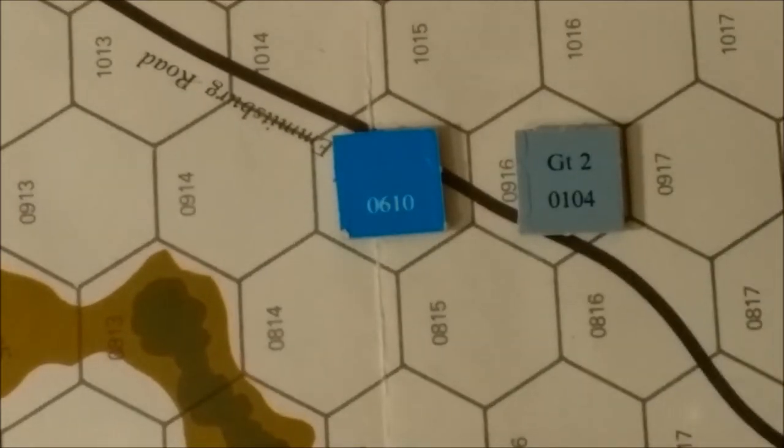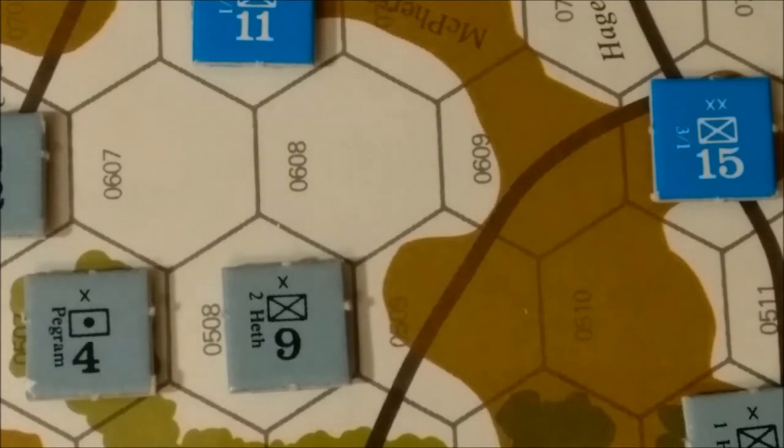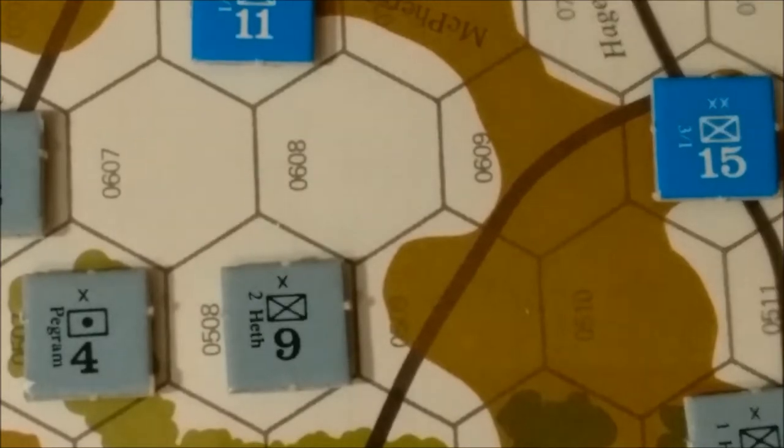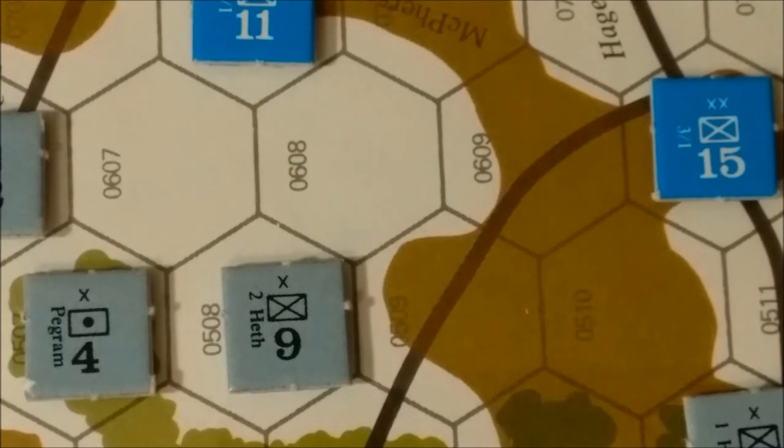Some units have the setup hex printed on the back. The Union unit, for example, will start the game in hex 1610. Some units enter as reinforcements — the Confederate unit will enter on game turn 2 at hex 0104. The counters are glossy finished and come with at least four nubs when attached to their counter tree, so trimming them up will take some work. Their thickness is adequate for the game.